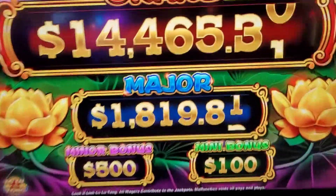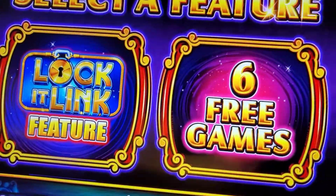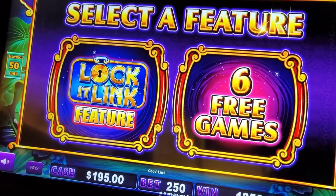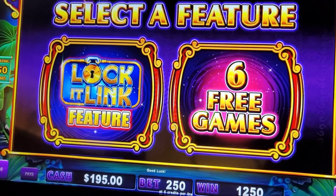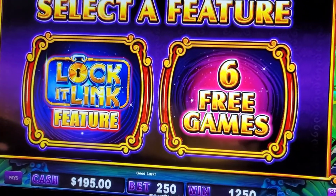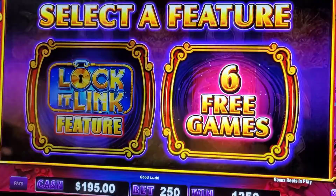JT Slots — we got a bonus trigger here on Lulu Tong. I was impatient and couldn't wait for Jason, so here's the bonus. Tom, am I going to press it or you? Do you want to do six free games or a locket link? I say we do six free games, get the locket link in there. Let's do it — six free games, $25 a spin.